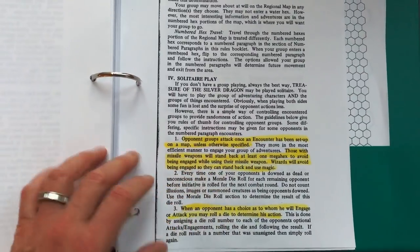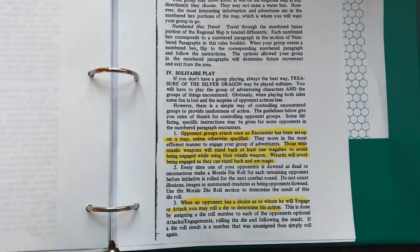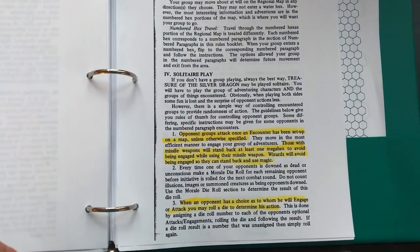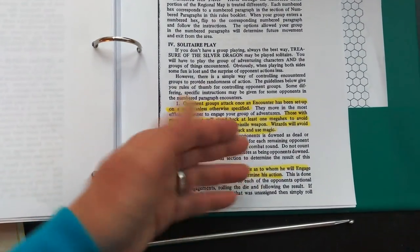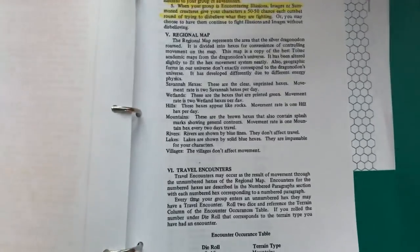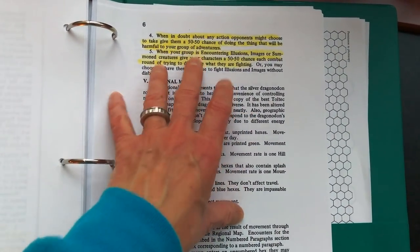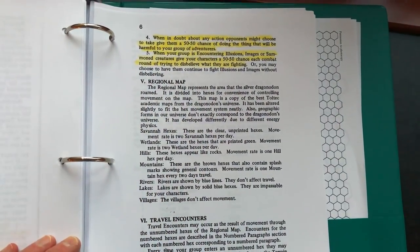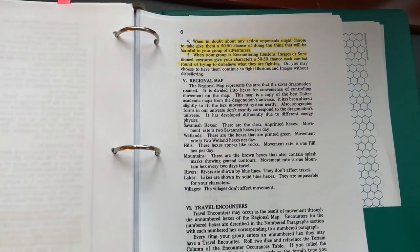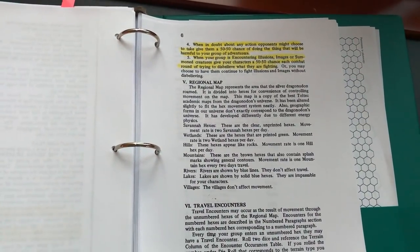The solitaire guidance explains things like having your wizards avoid being engaged in direct combat so they can use their magic, what to do when an opponent is downed or injured, and who an opponent will engage when given a choice — rolling a d6, or just doing what's most advantageous. It also says when in doubt give anything a 50-50 chance, and covers what to do when encountering an illusion. Managing a group of six hobgoblins and deciding who engages which party member requires some thought.